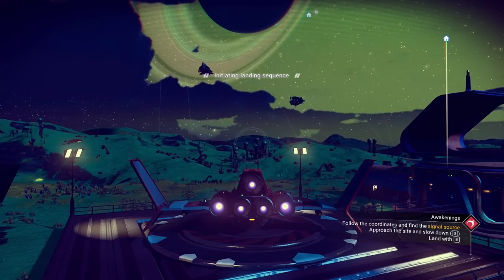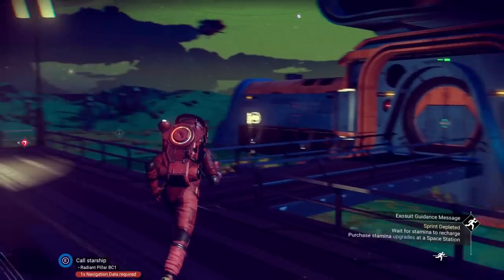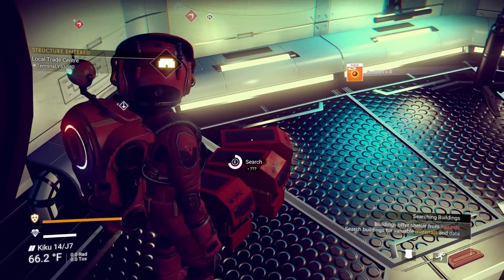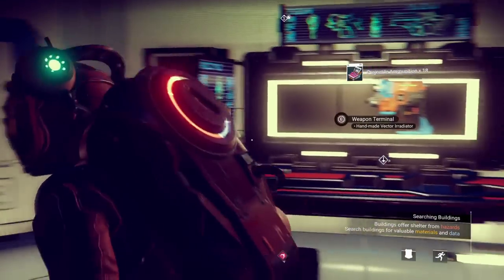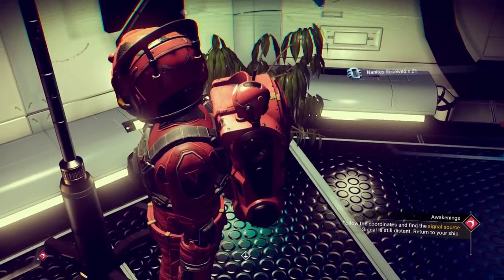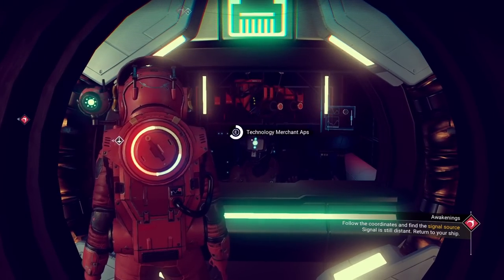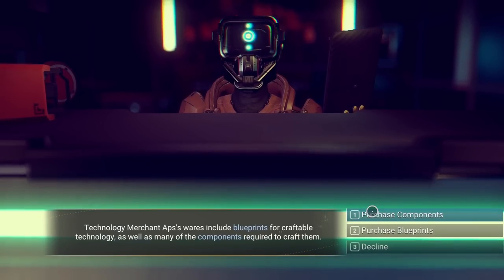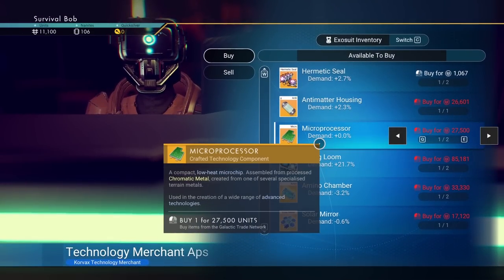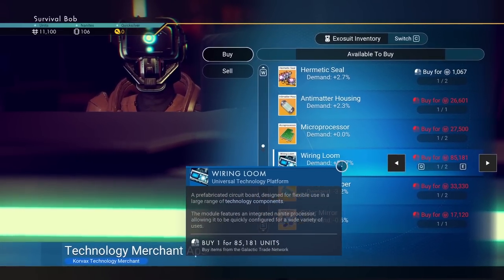Look at that. Graphics are definitely improving in this game, but the load times seem to be taking a little bit longer. This is a Miner's Outpost - we can dump some of our stuff here and sell some items. Free boxes - always feel free to pick up what's on the floor. Hello, technology merchant. You can purchase components or blueprints from this guy, and anytime you see purchase, you can also sell items here. Microprocessors used to be $19,000 - now they're $27,500. It definitely made it a little bit harder. Wire looms are definitely more expensive too.